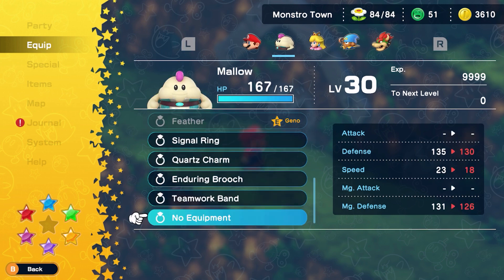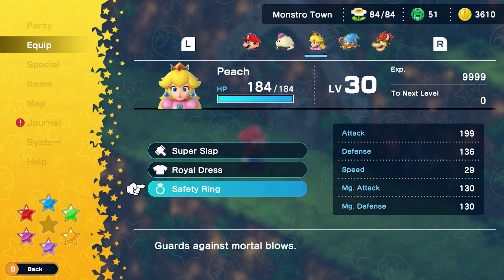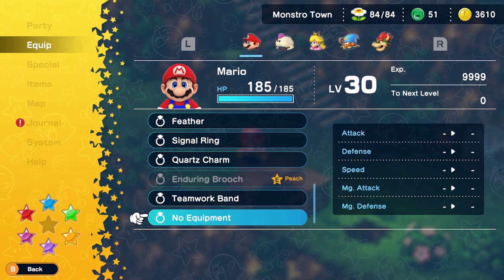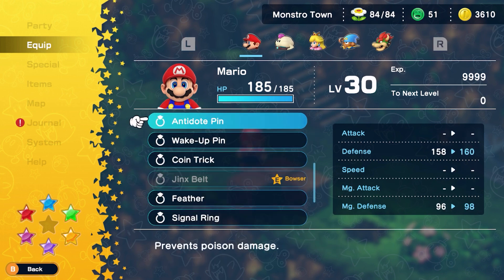In terms of accessories, we recommend giving Peach the safe ring to make her immune to all ailments. Geno should be given the Jinx belt to maximize his stats. Mario can have his pick, although we really like the zoom boots so he can act first in every single round — handy for dropping those emergency item-based revives.